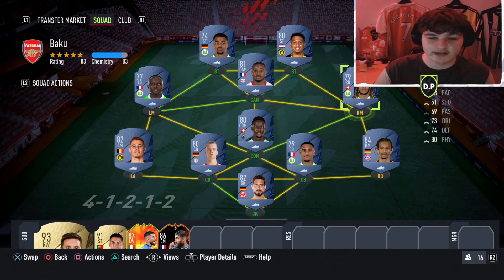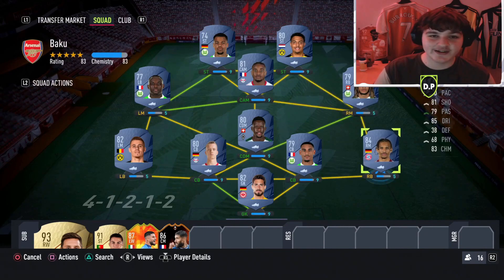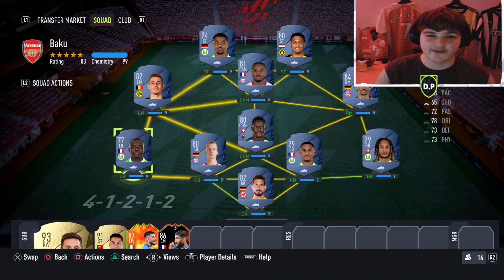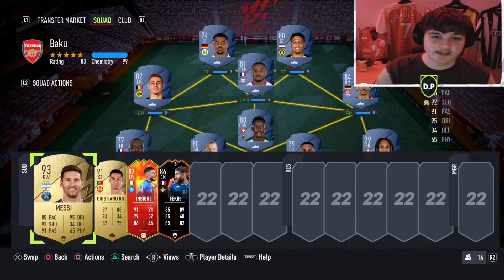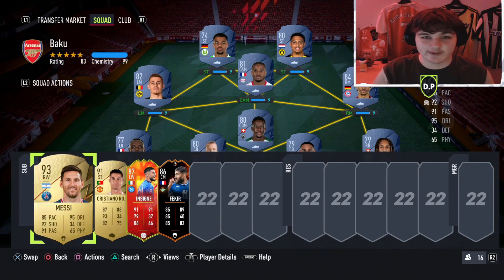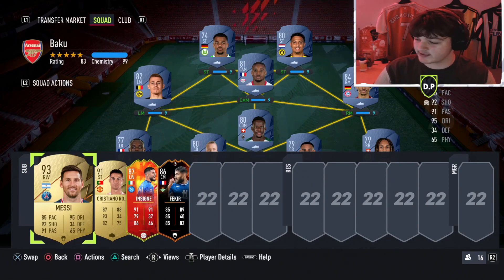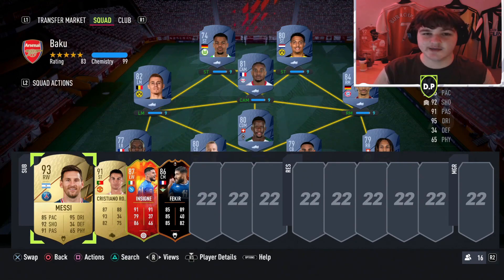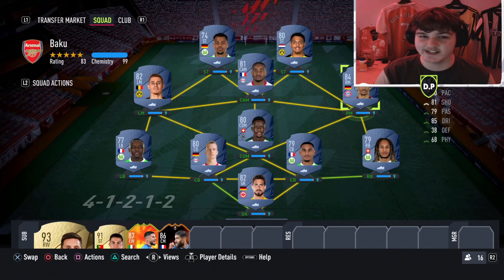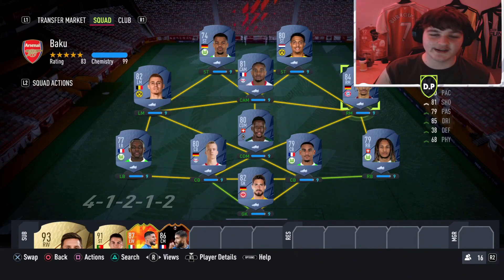Hopefully you guys enjoyed it. Just to recap: this team is roughly 15,000 coins - use your sub players and sub them on straight away if you're struggling. Tip Two: chemistry styles will make your players feel a whole lot better in game. Tip Three: keep refreshing Squad Battles and play the weakest teams. Tip Four: move your defenders up to left mid or right mid in game to get the assists. Hope you enjoyed - sub if you're new, and until next time, see you later!